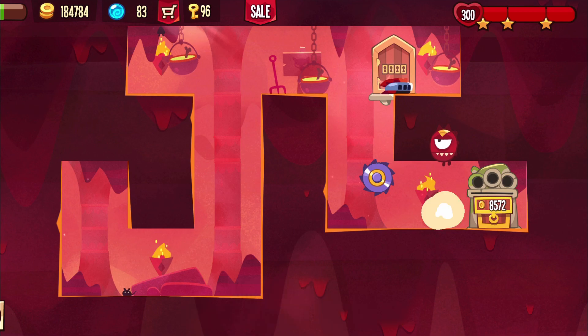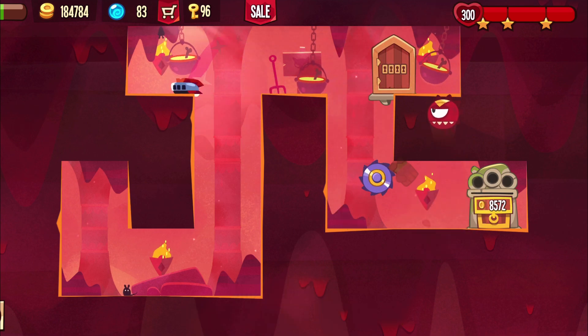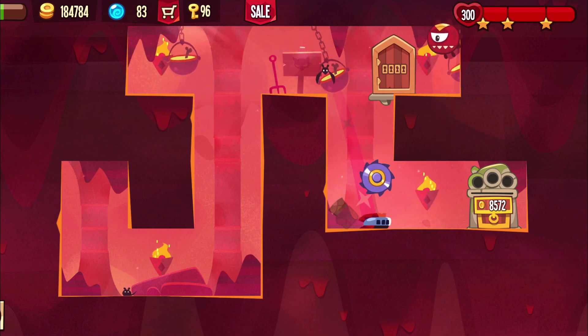Here I jumped over the fist in the end — lucky. Whereas with this silver trap, I just did it like before. Same timing: jump down, and that's it.